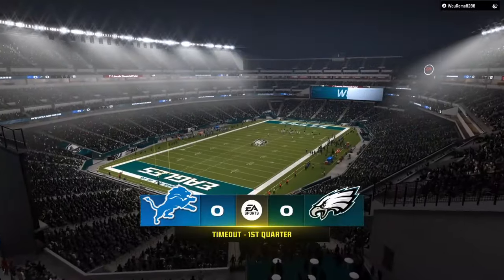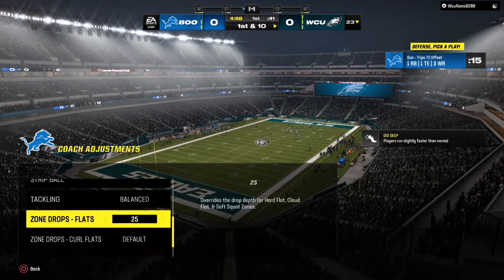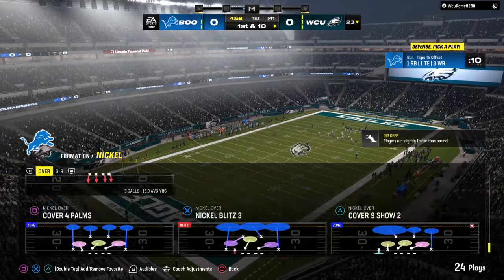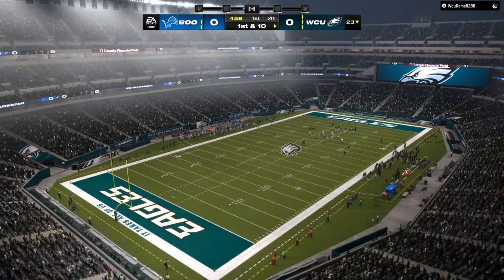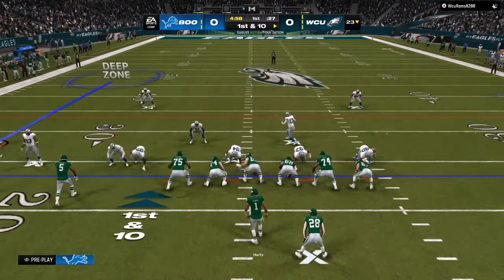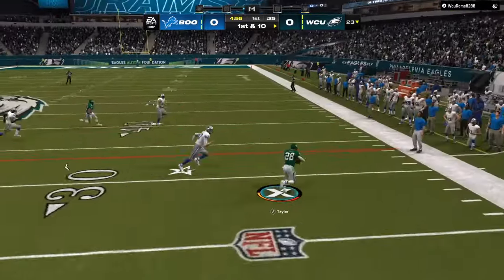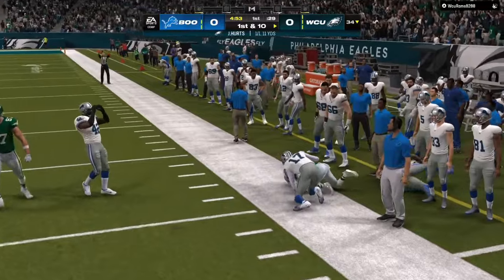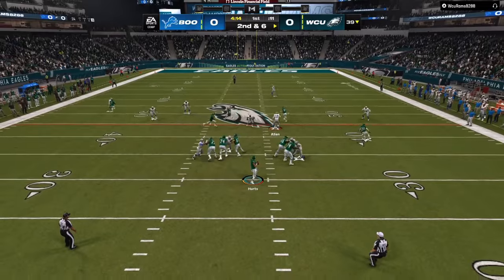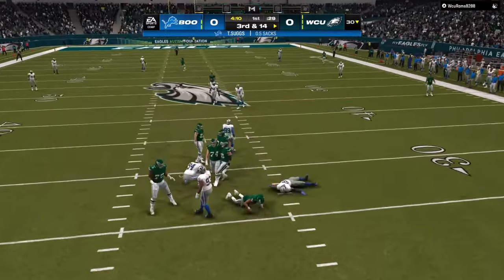Today we're going to go over everything you need to become better at Madden 24 using the Cover 6 or the Cover 3 Cloud defense. We're going to come out zero to zero. I am man-of-line against a trips look — my opponent's first read is the running back out of the backfield. I let that happen early in the game because you can make a small tweak to that with a zero-yard purple. Right here we get a covered sack out of my nickel scheme.